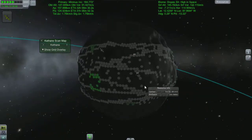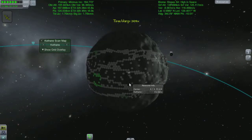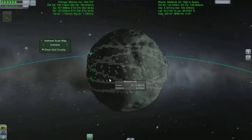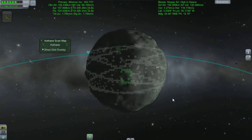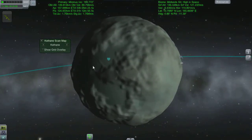Hey guys, welcome back to Kerbal Space Program, where we are about to undertake the mission that everything has been leading up to. What you see me doing here is selecting a Kethane patch on Minmus for our Minmus-based refuel depot.